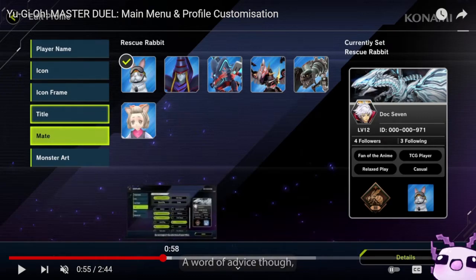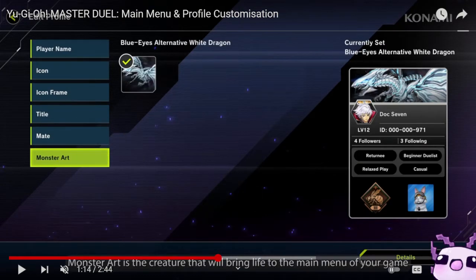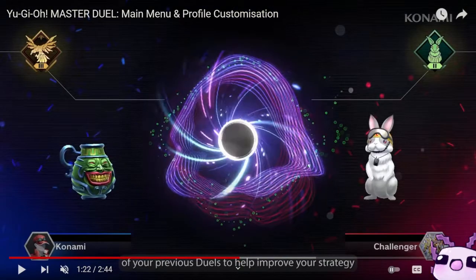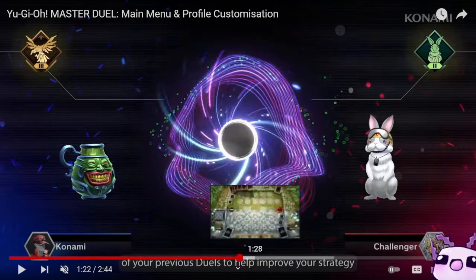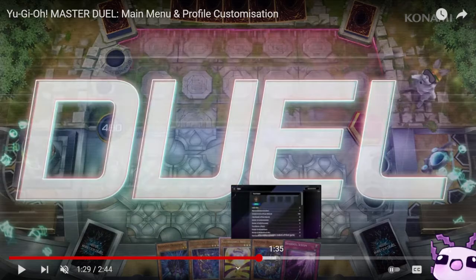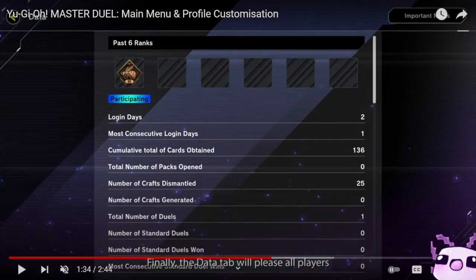We also have Monster Art, which serves as your banner — right now showing Blue-Eyes Alternative Dragon. When you go into a duel, you can see your opponent's name, avatar, Dual Mate, and rank. We also get to see some cards again, like Shadoll Squamata and Ariel, which appear to have rarity indicators.